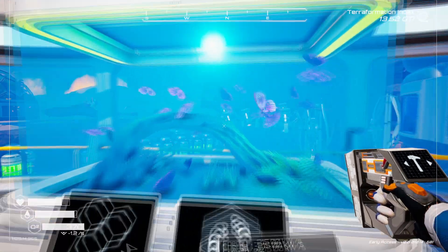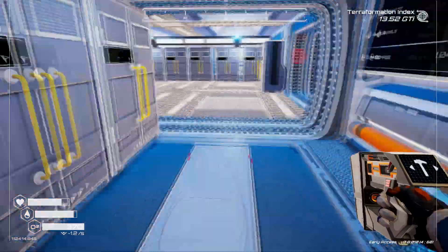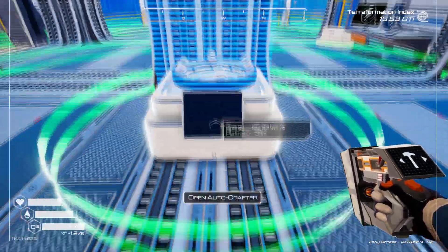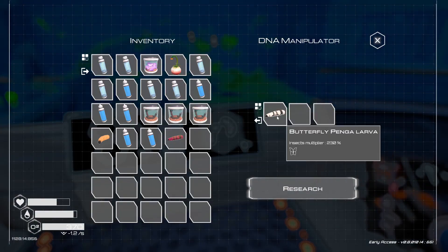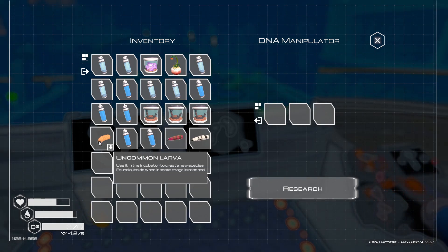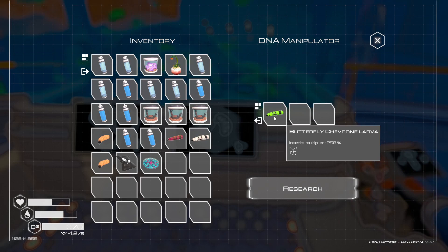It looks like our butterfly may be done — that's a really pretty one too. Sweet Butterfly Amel larva — awesome. Now we have that. Let's go make another one. We did make a bee larva. Let's try to get another amel. I didn't get what I was looking for but I did get a chevron — so actually that's not bad at all. We were looking for a chevron anyway.